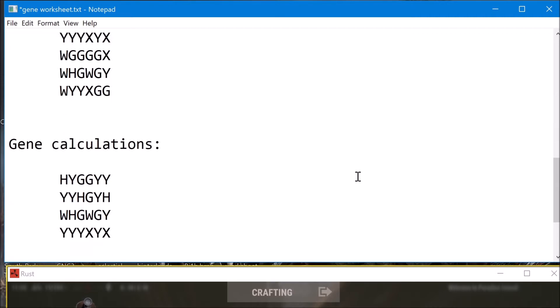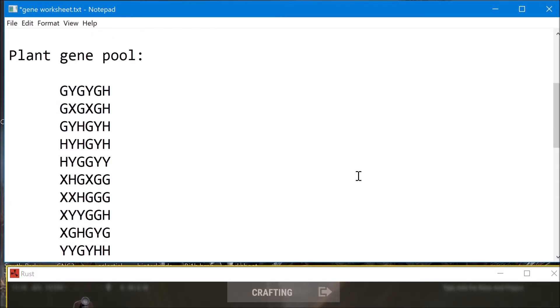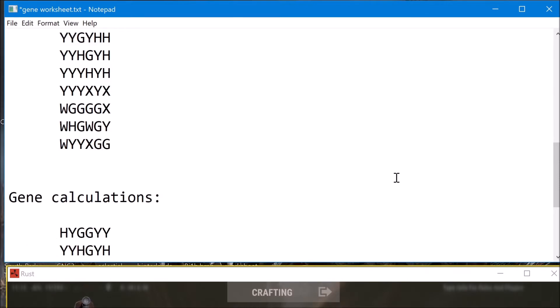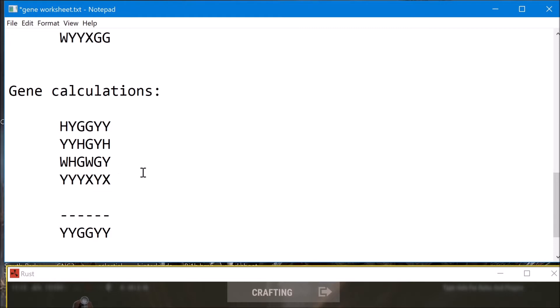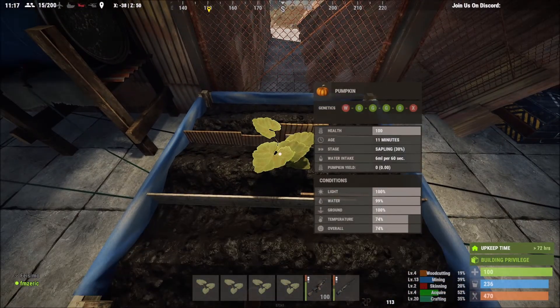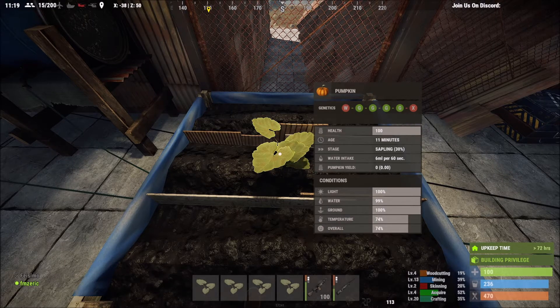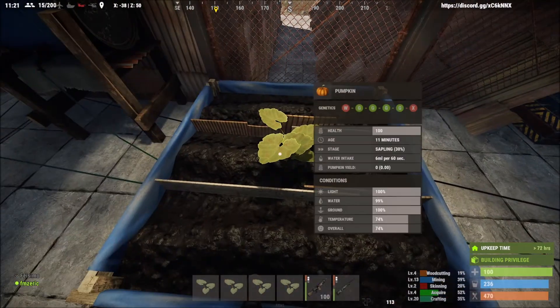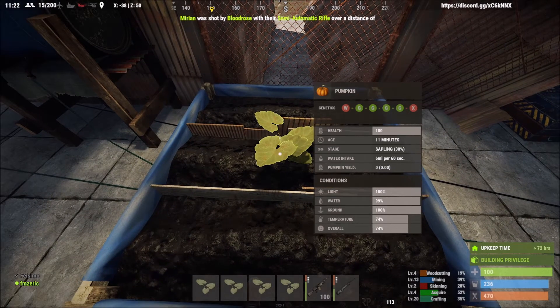Target plant genes do not count towards calculations, so you can throw anything in as your target plant and it'll work. This is the gene pool I'm working with — all of the genes I have to work with — and I found my perfect set to get what I need. I'm going to wait until the last two or three minutes before it goes to crossbreed stage to set these plants in the four corners.